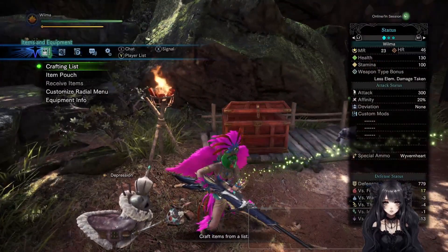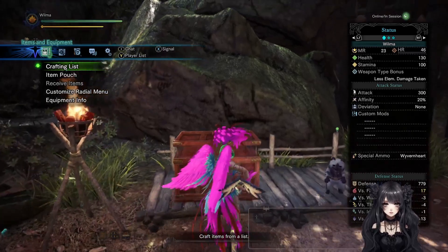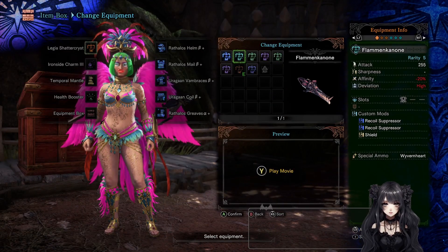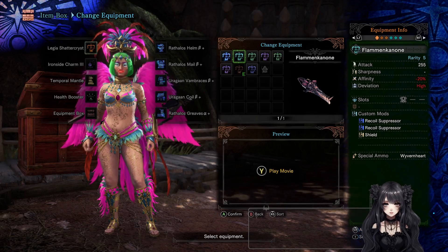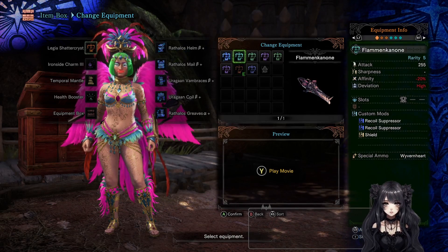At first I tried to focus on Wyvern Snipe over Wyvern Heart because I like that special ammo type more. However, the Shattercryst line and the Andernath spread line are just so much better for their respective ammo types that you just want to focus on those two instead and use nothing else.